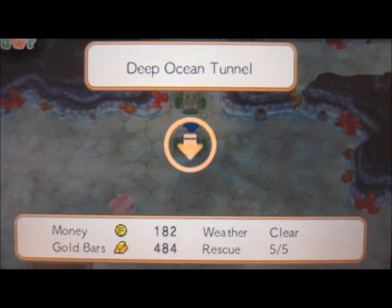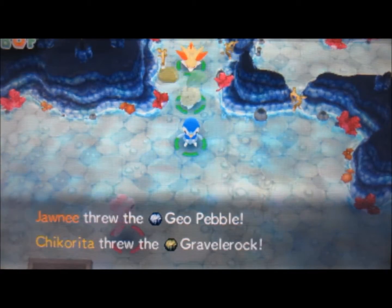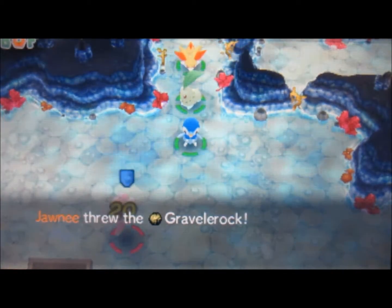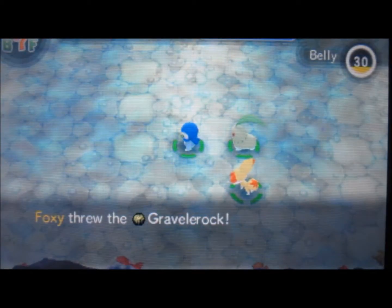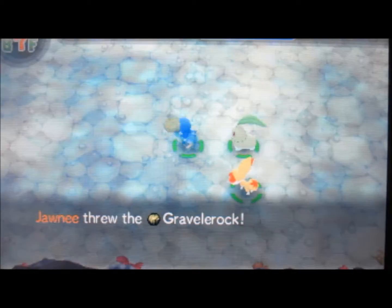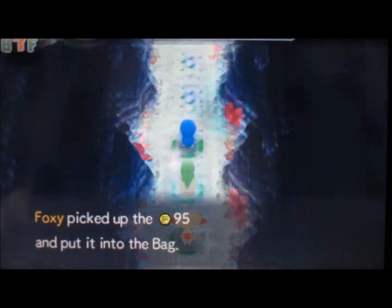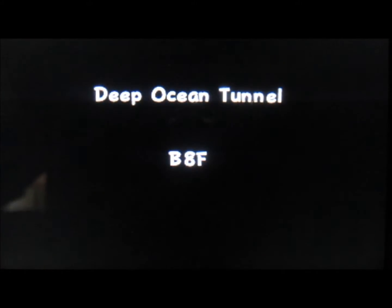In case you guys are wondering about my inventory, I'll put it in the description below — I didn't want to list it on screen because that'd be tedious. I'm gonna throw a Geo Pebble. I'm gonna wait for him to make a move. He didn't make a move so I'll throw another rock. Didn't catch it either — there we go. Seventh floor. Oh god, whatever, I'll just throw the rocks too. Not bad — oh look, there's Chikorita! Oh no, stop throwing rocks, we gotta go — nobody's got time for that.